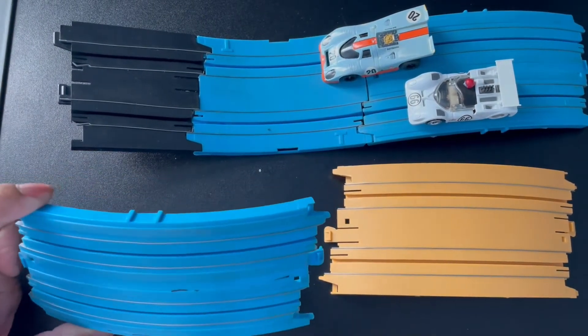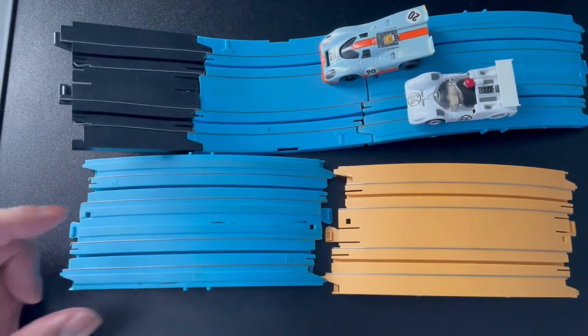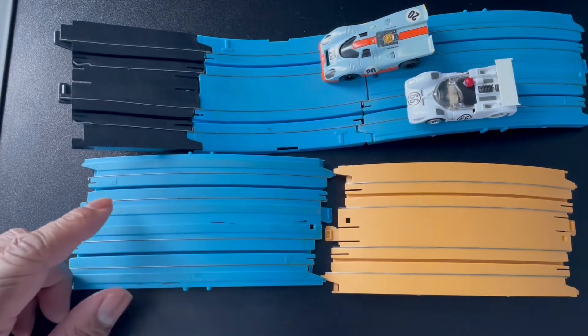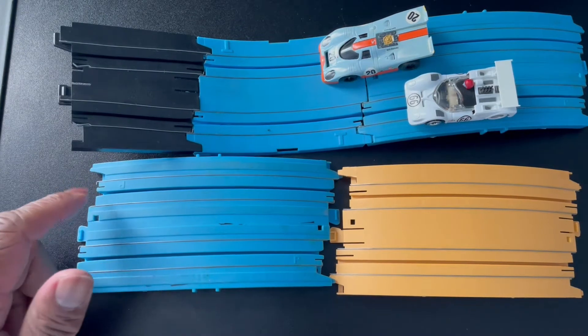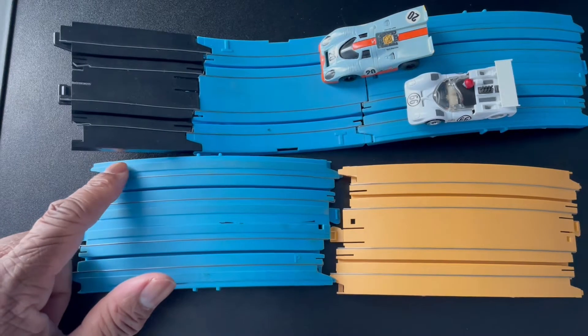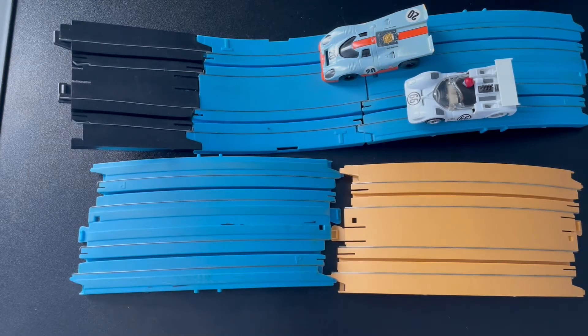This blue piece came from a Harry Potter set. I found out about it talking to Terry Flynn from Hardin Creek Slot Cars — go check them out, he has a lot of good stuff. I was trying to find higher profile tires to help cars get over the hump, and he suggested this. But most cars still don't make it, so the raised section would have to be higher.